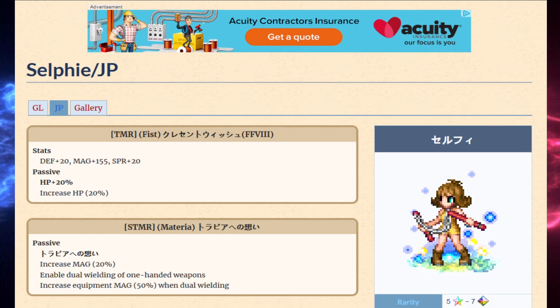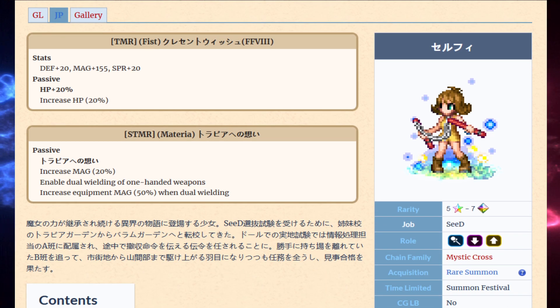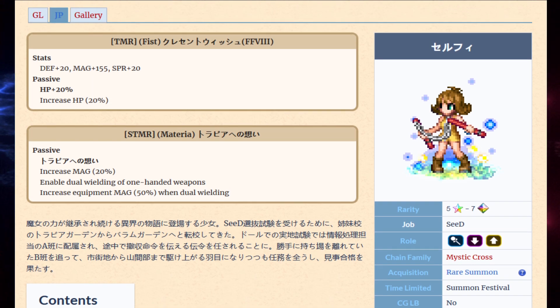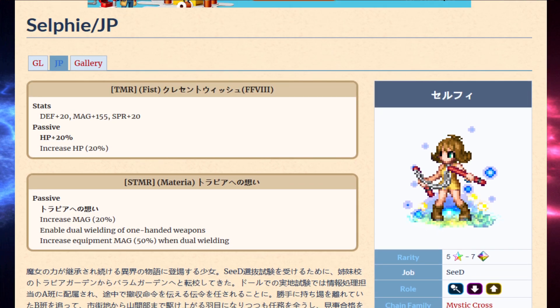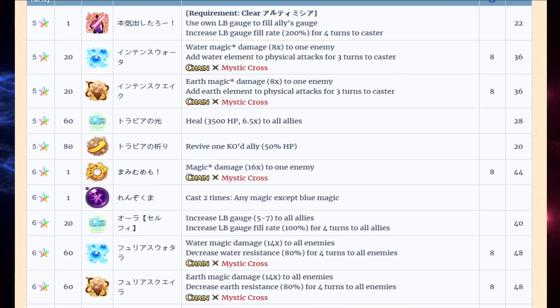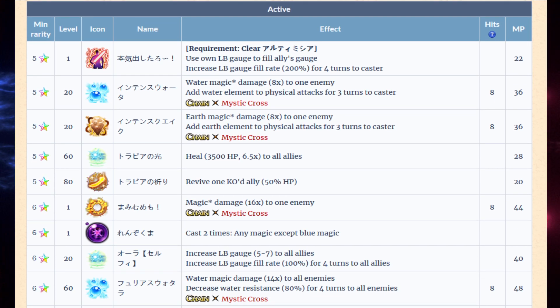Moving on — Sylphie. Decent TMR, not the best. It's a fist weapon but it's decent for her. Her STMR is kind of a joke. It's better than the dual Fina STMR, but come on — 20% magic, really? It does have dual wield, which is nice in certain cases. For example, it would be incredibly good on Dragonlord because he doesn't have dual wield innately, even though his normal version does.